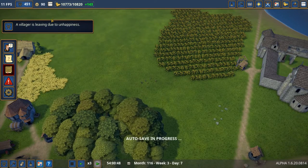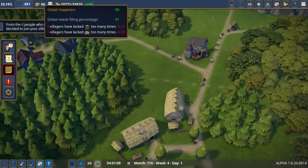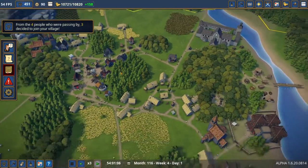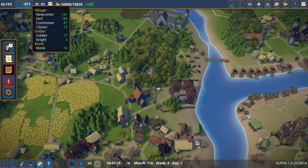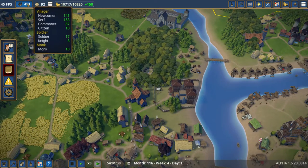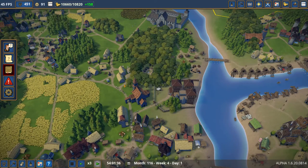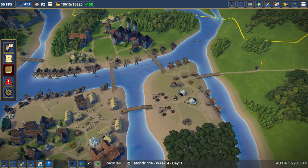A villager is leaving due to unhappiness — where? I wish it would show me. Not one of my citizens, is it? No, citizens are good. Soldiers are good, knights are good, monks are good. Must have been one of the lesser peoples.